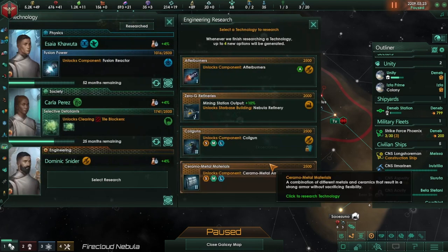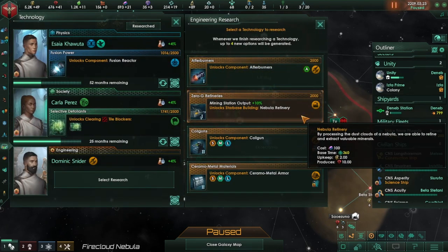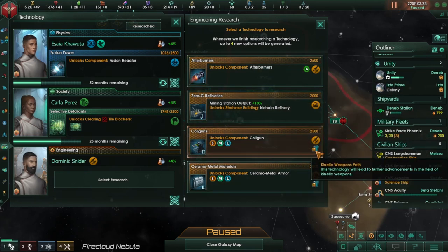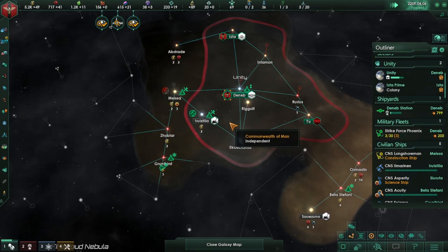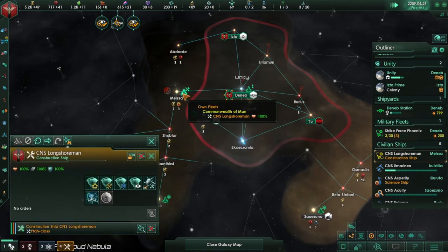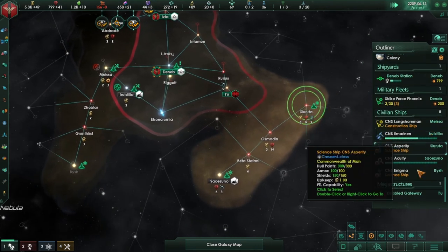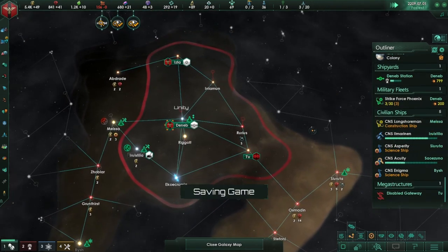We have new research we can do there — new anomaly and new research. Mining station output, coil gun, or Serrano armor — let's go for the coil gun for now. We'll have to do our ships and stuff once we have things to actually put on our ships.